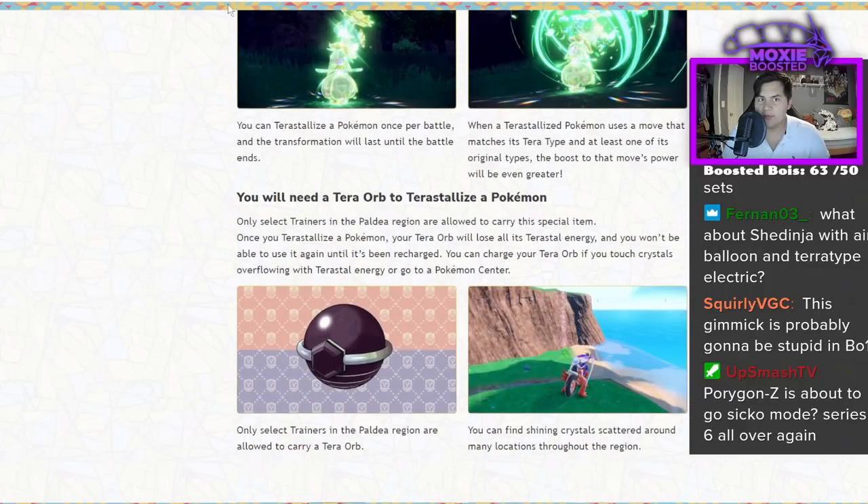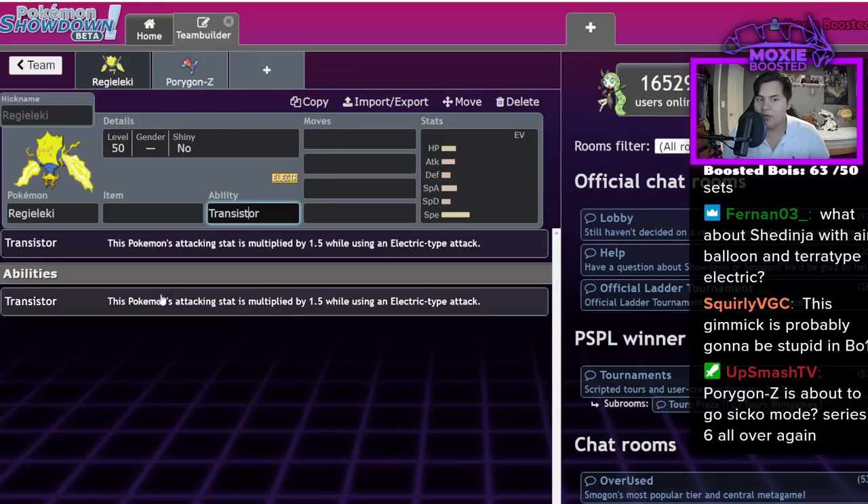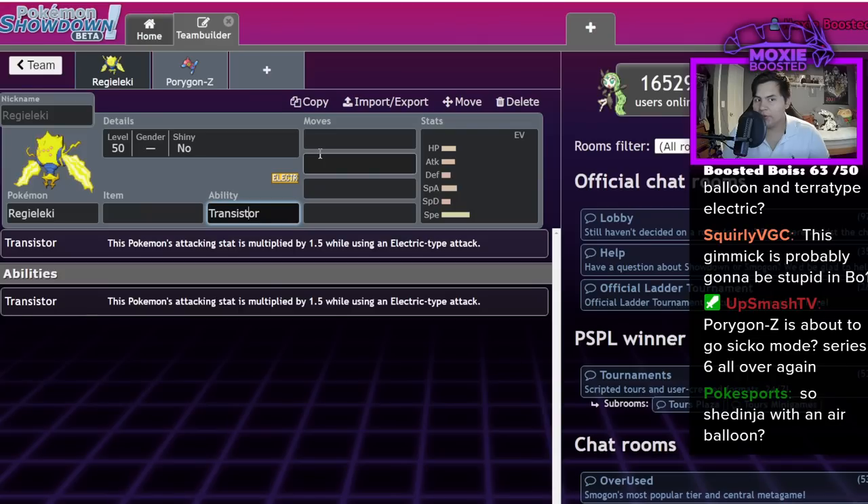And if it is a 1.5x boost, the best way to think about it is like Regieleki — it has STAB, but it also has 1.5x on it. So if Regieleki could turn into an Electric type, it's over. I hope it's not in the game.